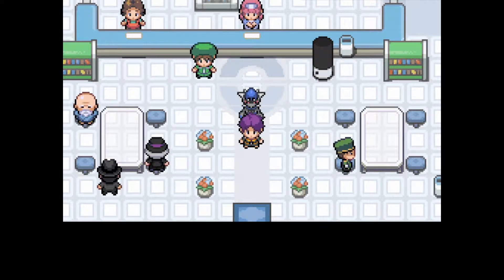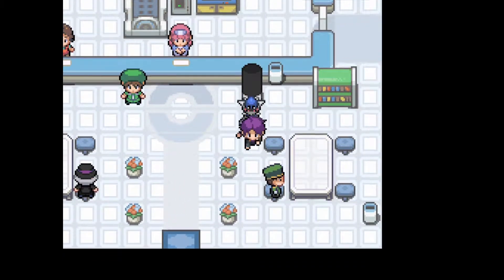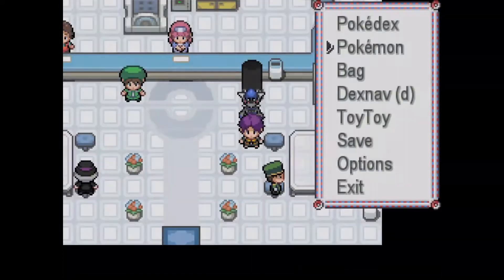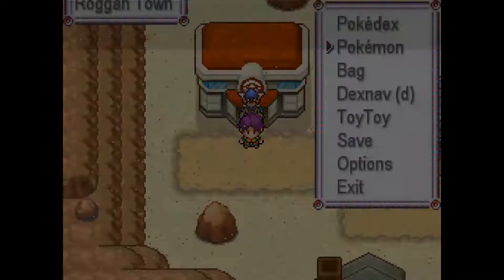What's going on guys, it's toitoy32 and welcome back to another episode of the Pokemon Insurgence randomizer nuzlocke. In today's episode, the first thing we're going to do is go to the next route to the north of the city and grab our encounter.